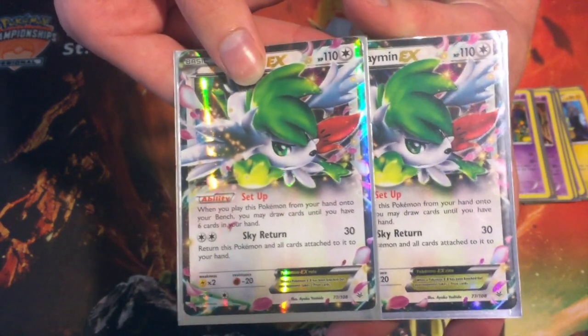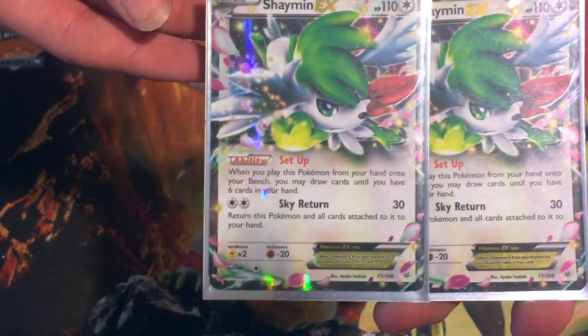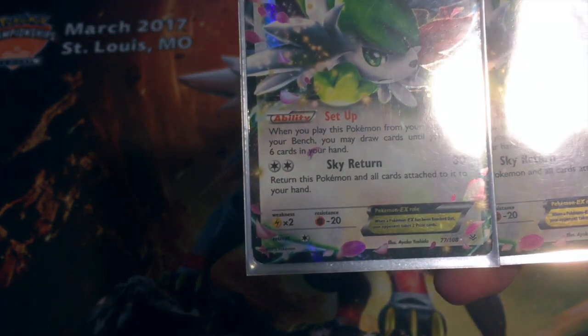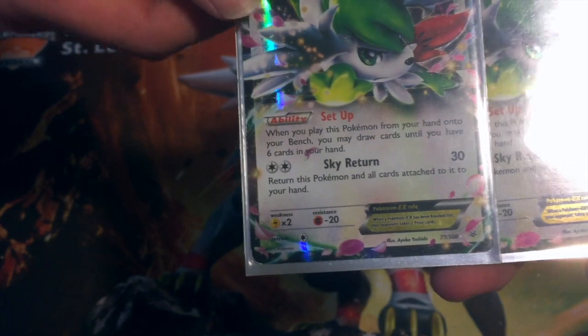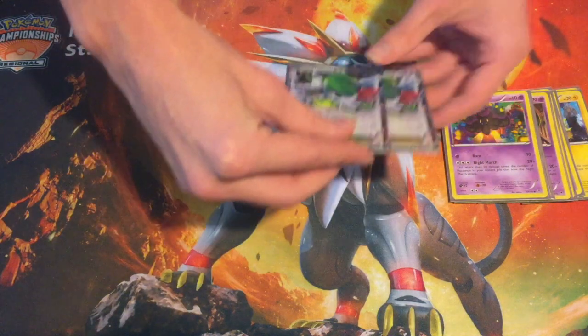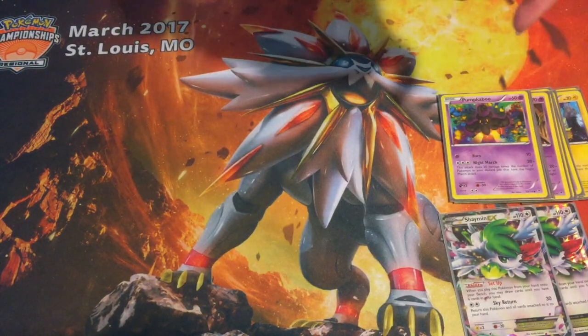You have to run this expensive card, Shaymin EX. It needs no introduction, but the setup ability says when you play this card from your hand to your bench, you get to draw cards from your deck until you have 6 in hand. So that card is a little broken.